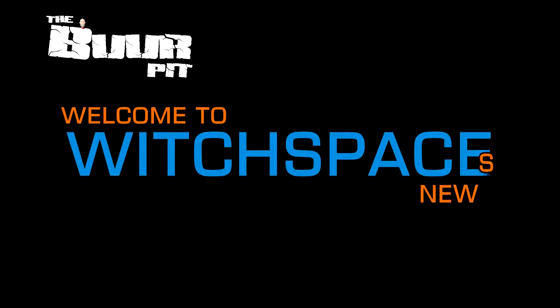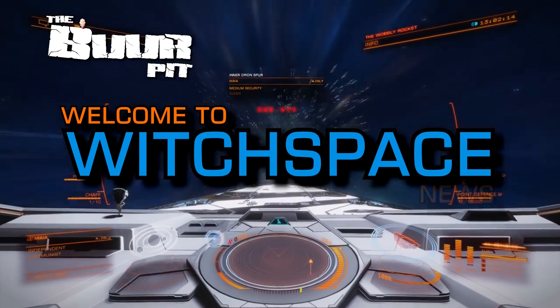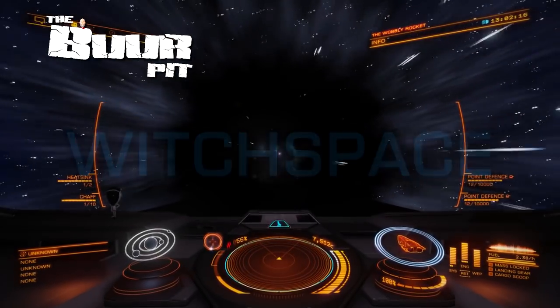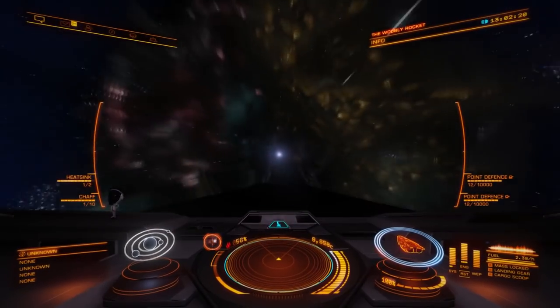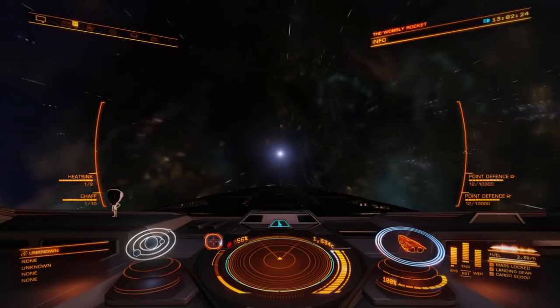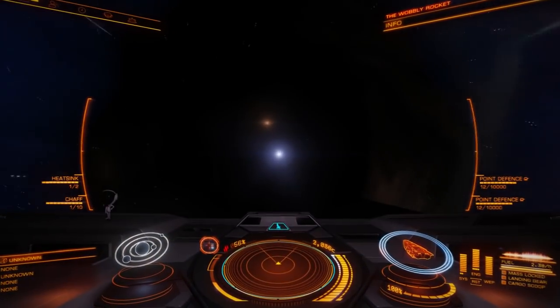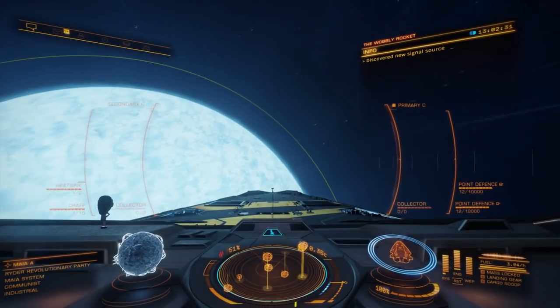This is Witchspace News for Friday the 26th of April 2019. I'm CMDR Burr. In this week's news: the April update is live, info on the 2020 update may have leaked, and the Burr Pit Squadron is now on Inara.